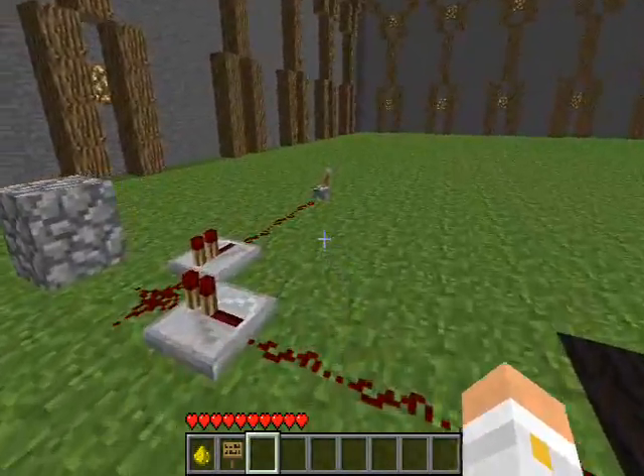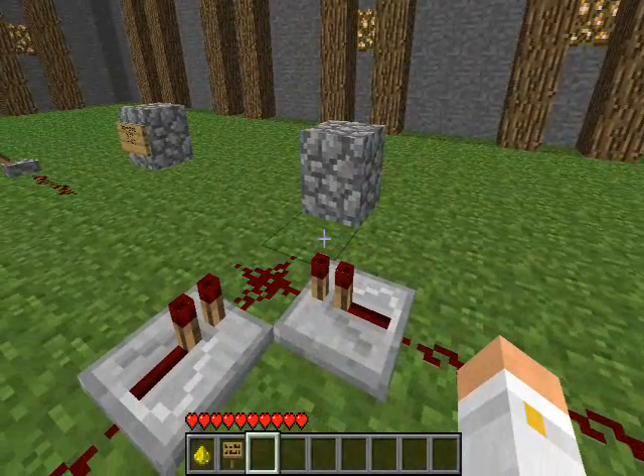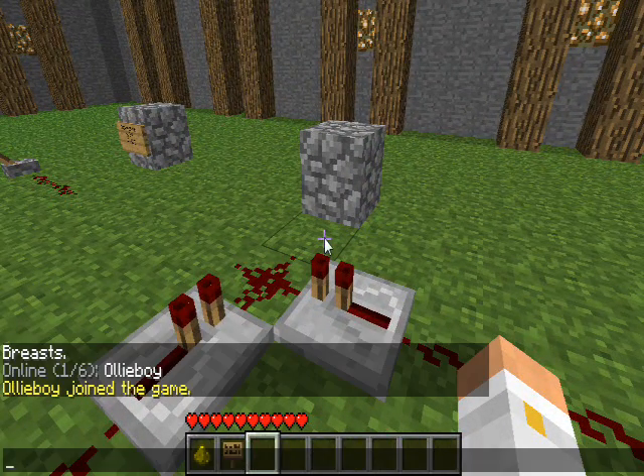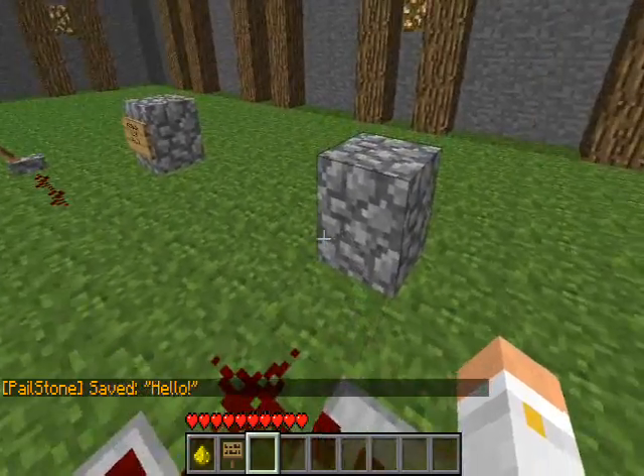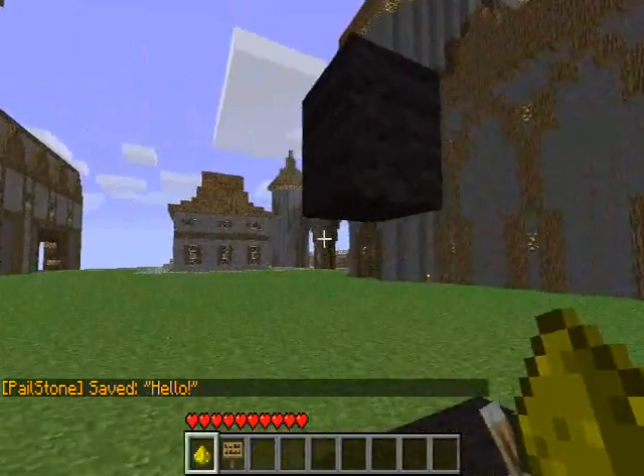Setting up the sign is pretty simple, but first of all you can't just go and type your sign. You need to define the message that you want displayed with the PS message command and then you of course type your message. PaleStone will then say that it's been saved, and you're still not ready to place your sign.